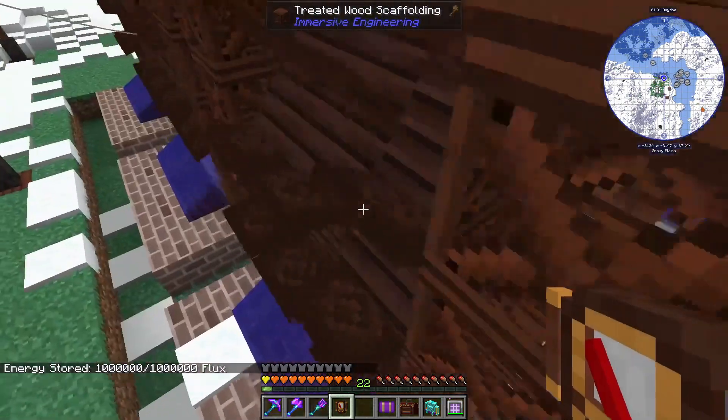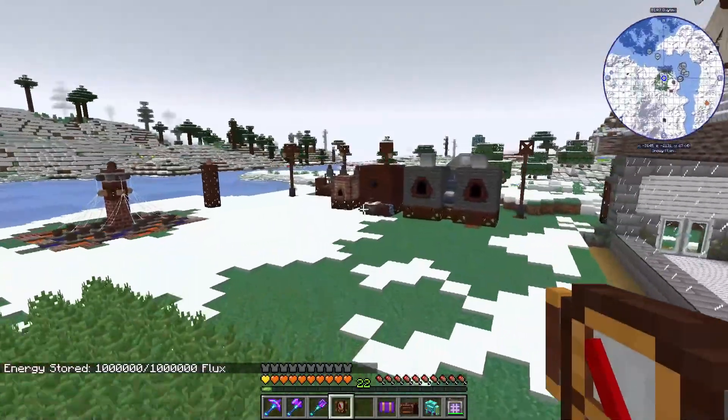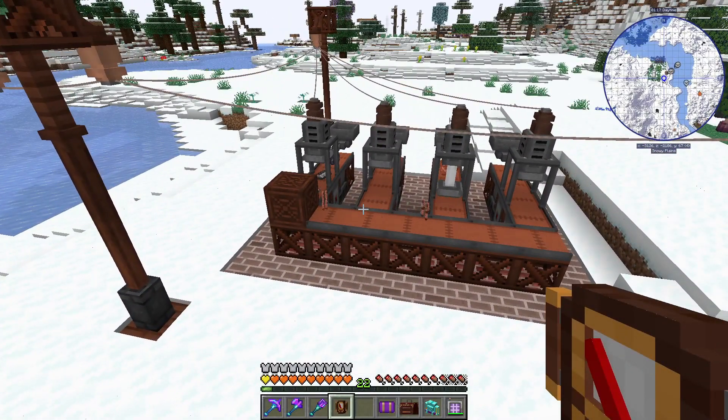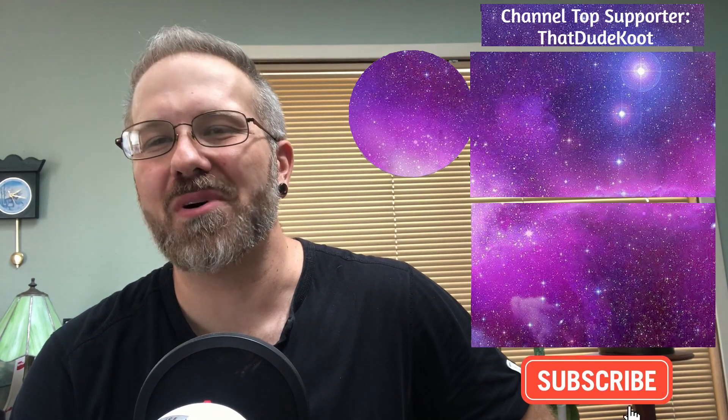Let's check on our MV accumulators — these guys are full, which is really awesome, because we are not using that much RF. The only machines running right now: the crusher is off, and we're running two of the metal presses at the same time. The metal press only runs at 20 RF a tick, so these guys could be running non-stop and it will not affect our power, since we're running over 600 RF a tick right now with passive power. Thank you so much for joining me today — smash like to show your appreciation and consider leaving a BOOM in the comment section below. Click on my dude here to subscribe for more Let's Plays.